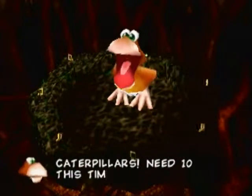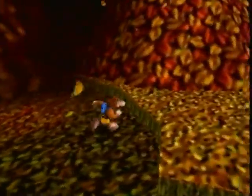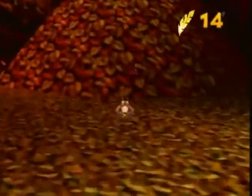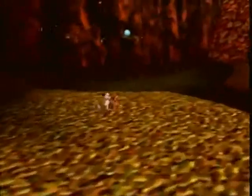Oh hey, Eerie. He needs ten. We already have three, so we only need to find seven. Also, plenty of leaf piles for us to climb. They have items on top of them that weren't there before, and they allow us to reach areas faster because they've sort of eliminated some of the slopes and things.